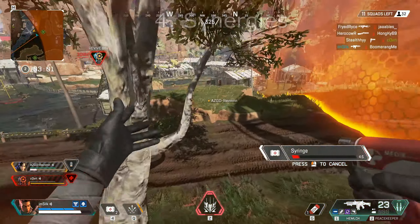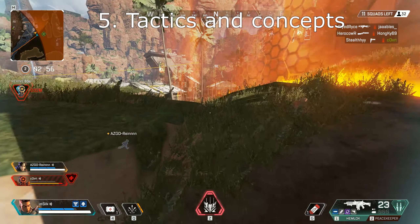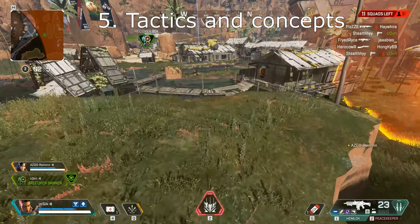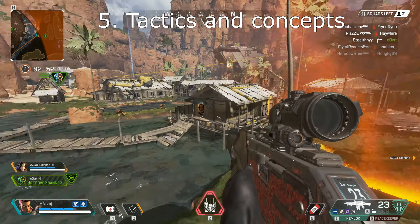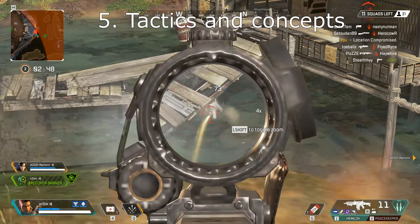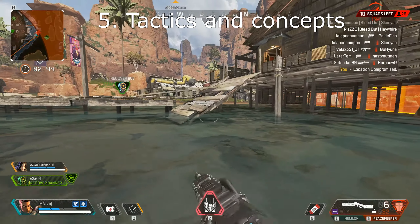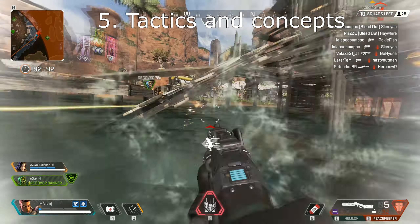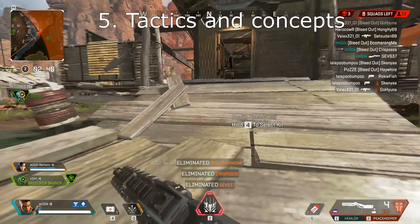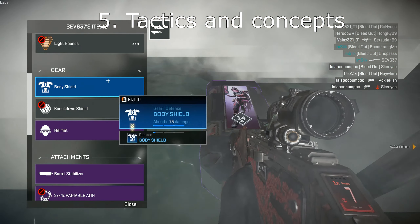Now for the next part we've got Tactics and Concepts — this is where I'll pull a bit of my previous BR experience in. To keep this final part simple I'm just going to talk about firefights and rotations. We're playing in a squad-based game with a high time-to-kill, which means a full enemy squad can be fairly dangerous if they're good players. When spotting a team, always assume it's going to be a full team and alert your squad.